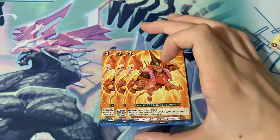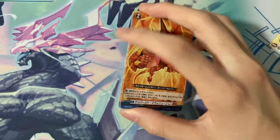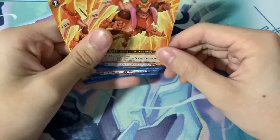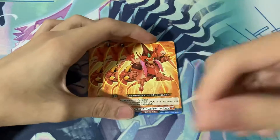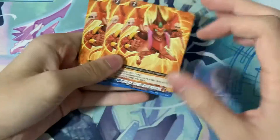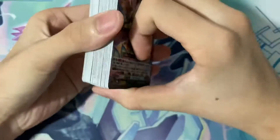Last but not least, in this deck we have three of the order: Sunburst Evolution. What it does is: counter-blast one to play this order, choose one of your units and it gets plus 5k until end of turn, and choose one Virena from your drop and return it to your hand. So this basically lets you overdress into Virena again if you have a Trick Star on field. It also gives one unit plus 5k, which isn't really big but you can stack it. This is a pretty helpful order.